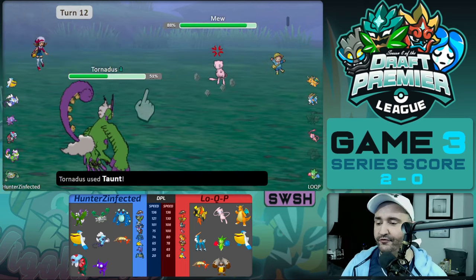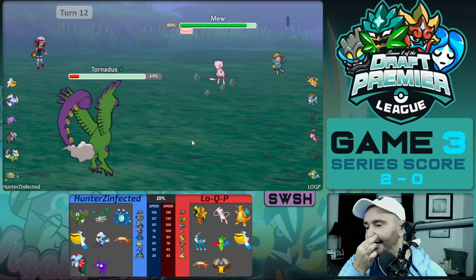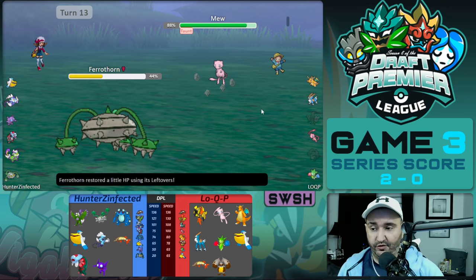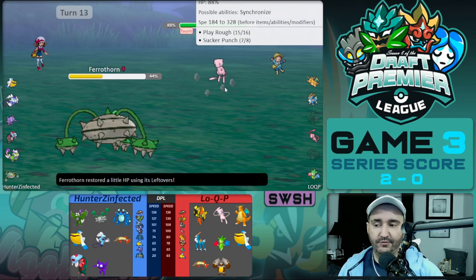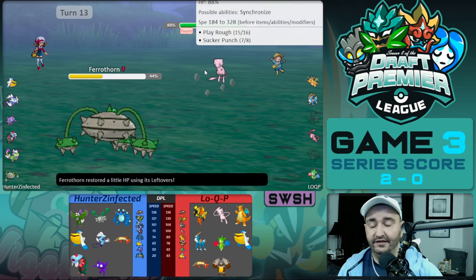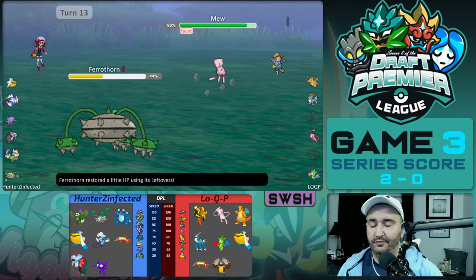Mew comes in and this is an interesting exchange. We go for Taunt, Mew goes for Play Rough — it reveals Play Rough. Then we switch out into Ferrothorn and see Sucker Punch on the Mew. So now we've seen Play Rough and Sucker Punch, which indicates this is an offensive Mew trying to set up — either Swords Dance or Bulk Up. There's a good chance it also has a move for Ferrothorn, but we haven't seen that yet.